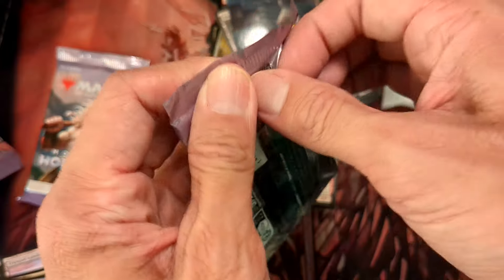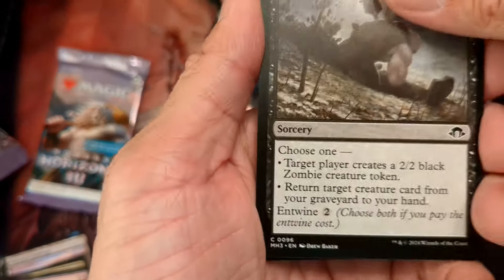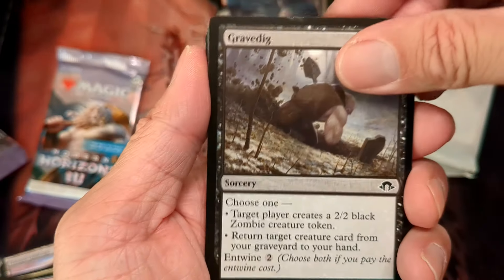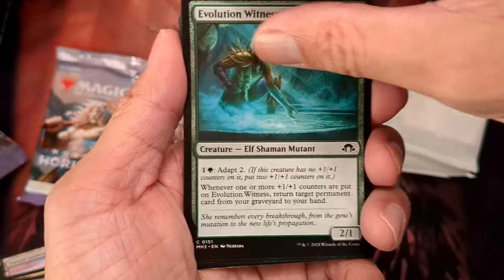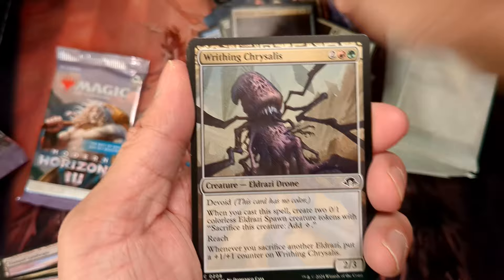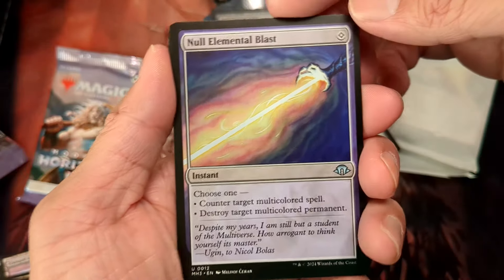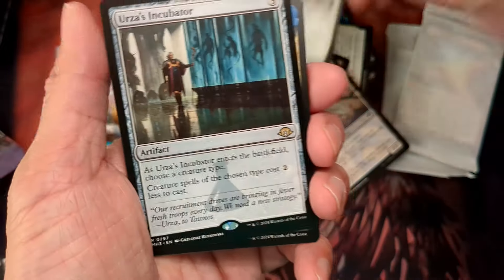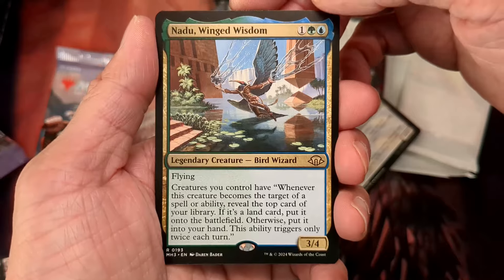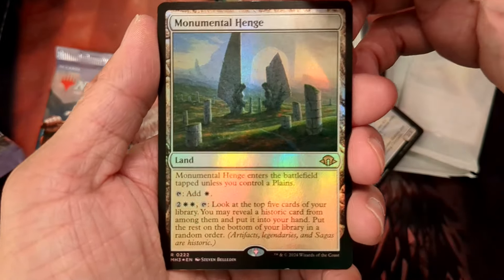Two more packs left — can you at least give us one fetch land? Out of the pack — it's damaged. Commons. This one's abominable sealed — got my butt kicked by it at the pre-release. Null Elemental Blast. Our rare — hey — an Urza Incubator, nice! The broken card, Nadu Wing Wisdom. A foil rare: Monumental Hedge. Another signed art card.